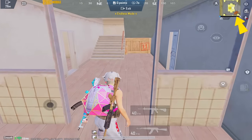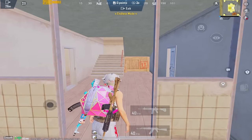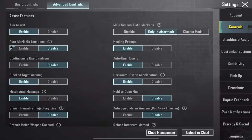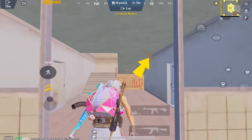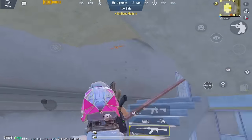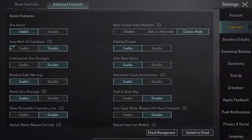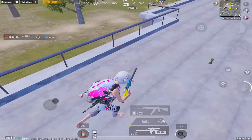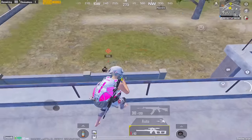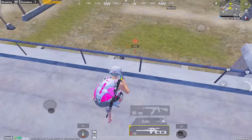One common problem is that you can't see the enemy's footprints in a room. To solve this, set the main screen audio markers to classic mode — now you can easily detect the enemy's location. Enable auto mark hit locations: when you or your teammate hit an enemy, a marker will automatically be displayed on the enemy.